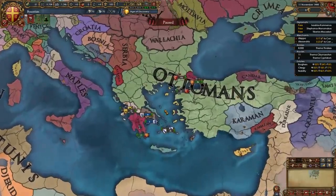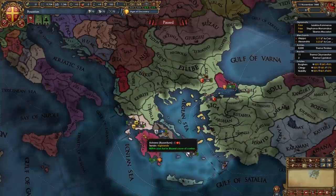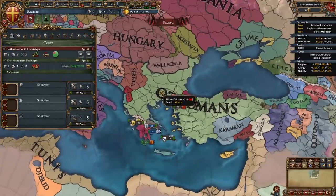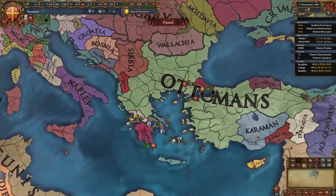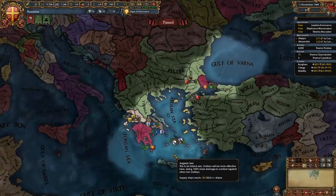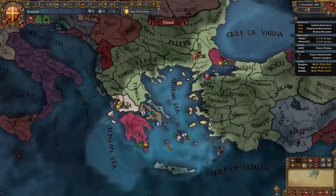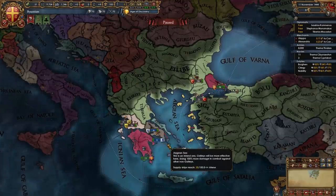So Byzantium - does it really need an introduction? We're a nation located mainly in the Balkans, these three provinces in southern Greece, and we own Constantinople. We're basically one of the last remnants of the Roman Empire, well along with Trebizond. Historically we're about to get wiped out by the Ottomans. Now Byzantium is still a pretty difficult start even though the Ottomans have been nerfed to the ground since 1.30 Emperor, but by using this guide you will have no problems taking care of the Ottomans in a non-RNG fashion.